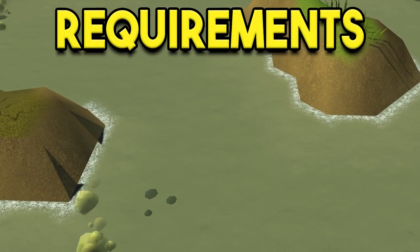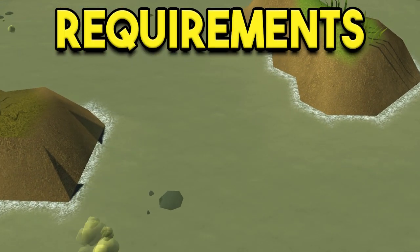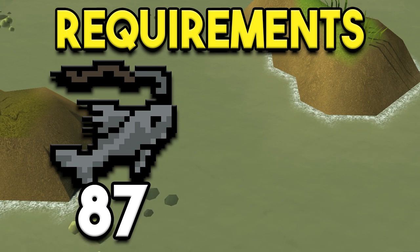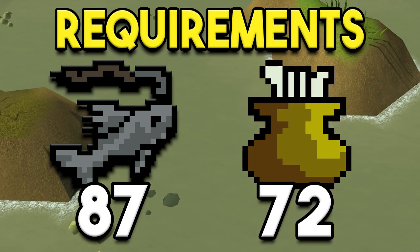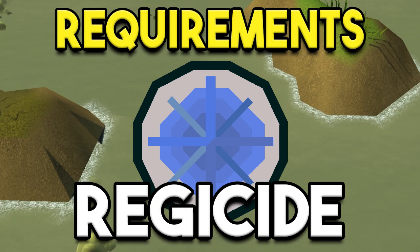We'll start with the requirements for Sacred Eels. It's going to be a pretty high bar with 87 fishing, so it is a somewhat niche high-level method for fishing. However, it is pretty viable. Beyond that, 72 cooking is also going to be needed so that you can dissect the Sacred Eels that you'll be fishing and turn them into Zora Scales. Also, you are going to need the Regicide Quest to be completed to access the Western Province where this all lies.